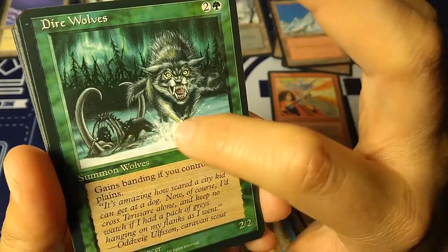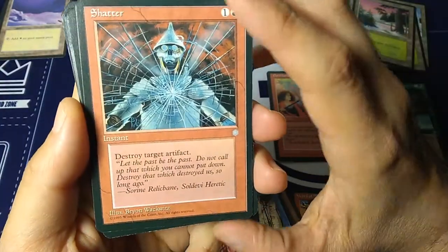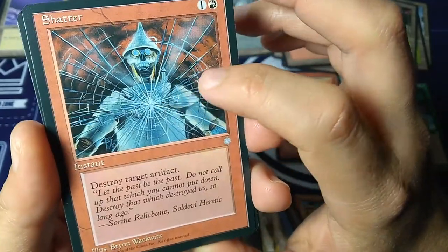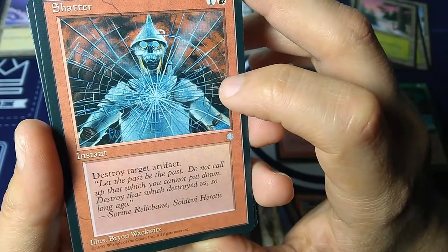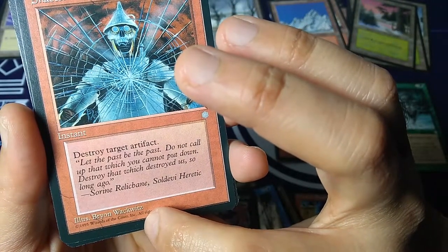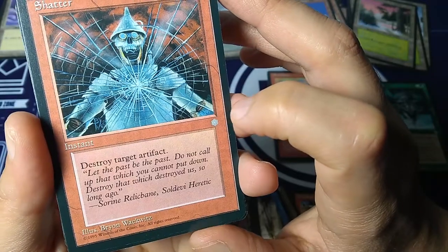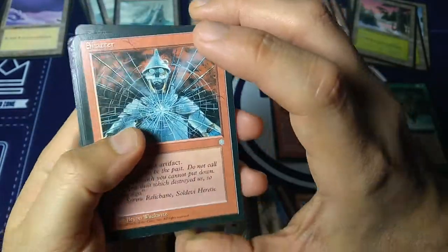When I attack, I can join together banded creatures plus one non-banded creature to make a bigger creature. Cool mechanic, but it was kind of complicated, so it's extinct. But I really remember this card and I love it — these little wolves in the back and this one coming right at you. Shatter — one and a red, instant, destroy target artifact. There's the poor Tin Man from The Wizard of Oz getting shattered. Art by Brian Wackwitz.